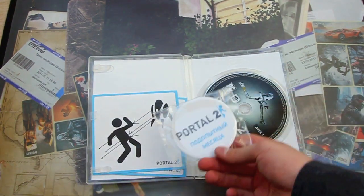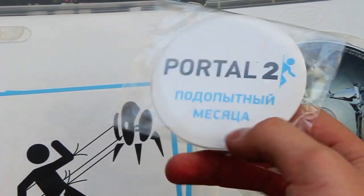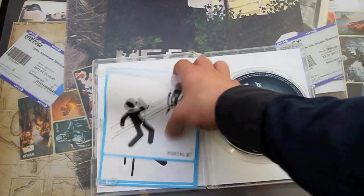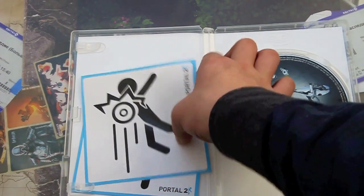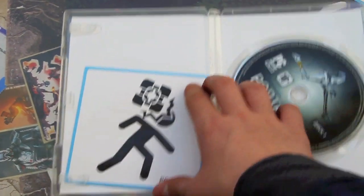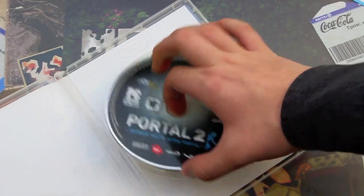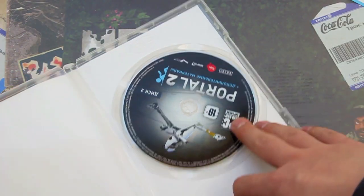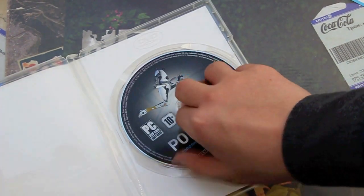So here's the page inside — Portal 2 'Test Subject of the Month.' And what else — some stickers.